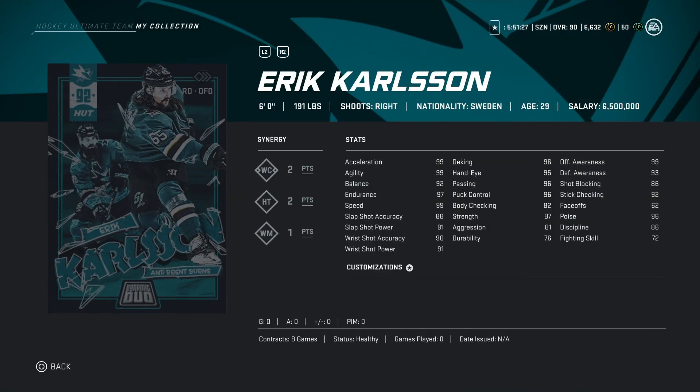Moving on to number one — the best right-handed defenseman in the game: Eric Carlson. An absolute beast. Get him going with Brent Burns and you are gonna be set. 191 pounds. Synergies are amazing: WC two points, HT two points, WM one point. His stats look amazing. Acceleration 99, agility 99, balance 92, endurance 97, speed 99, slapshot accuracy 88, slapshot power 91. He is a complete beast.